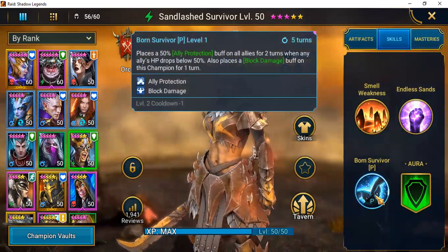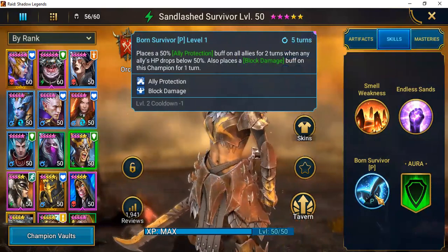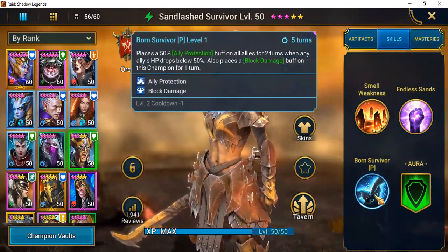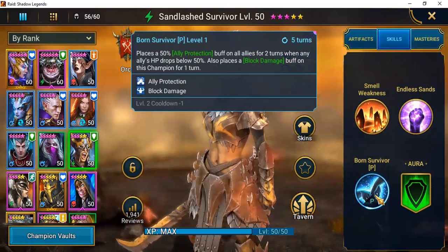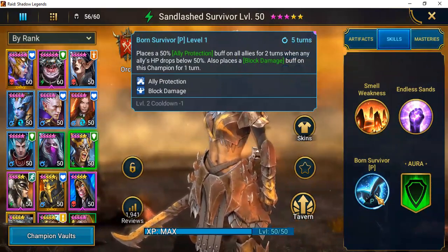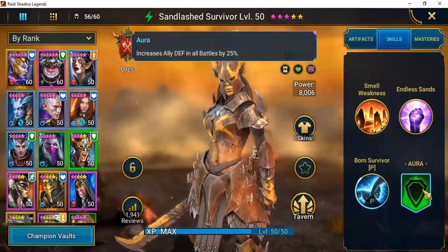Her passive is pretty nice: it places a 50% ally protection buff on all allies for two turns when any ally's HP drops below 50%. It also places a block damage buff on this champion for one turn, so she's able to give support and protect herself in the process. This skill can be placed on a four-turn cooldown.